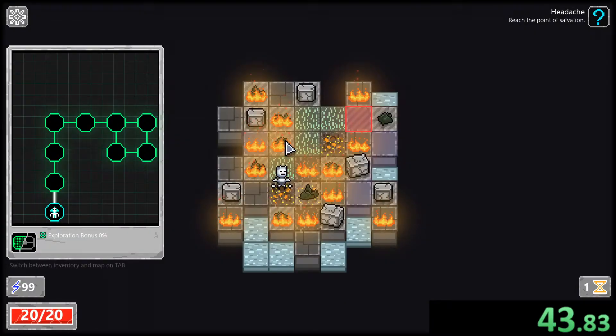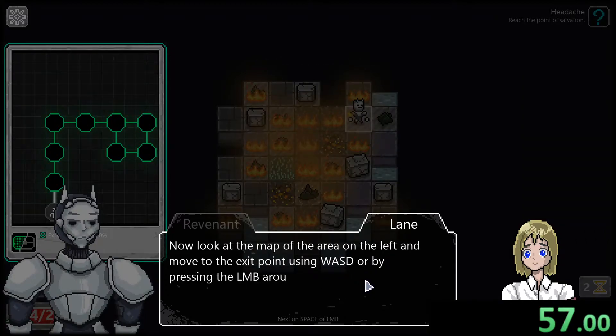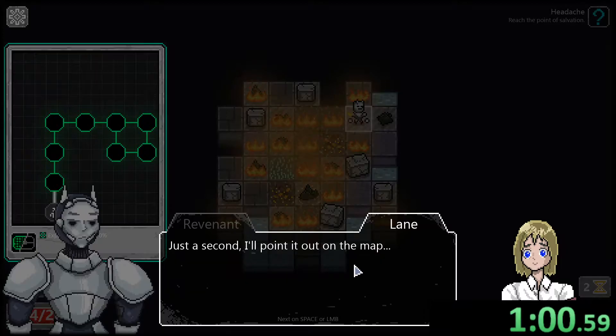Okay, left mouse button. We gotta go through the spots — that's the blue path. We're on fire, that's not good. We have limited actions per turn. Fire is bad. We can walk — look at the map on the left and move to the exit point using WASD or left mouse button.